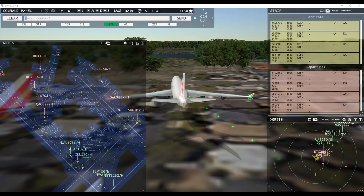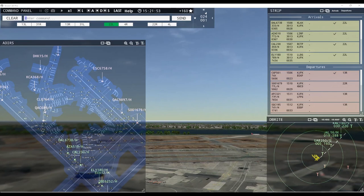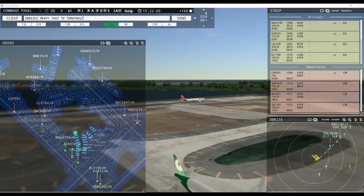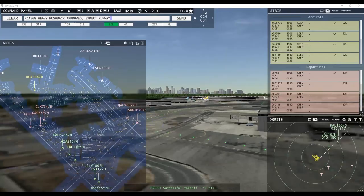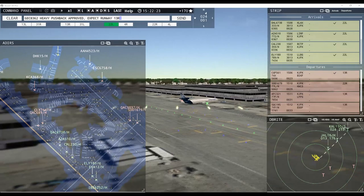Cargo King 1 heavy, hold short of taxiway Foxtrot. France Cargo 321 heavy, runway 13 right, line up and wait. Etihad Cargo 2259 heavy, contact departure. Japan Air 16 heavy, runway 22 left, clear to land. Iberia 6252 heavy, taxi to terminal. Korean Cargo 368 heavy, pushback approved, expect runway 13 right. Lufthansa Cargo 8362 heavy, pushback approved, expect runway 13 right. World Express 15 heavy, continue taxi.